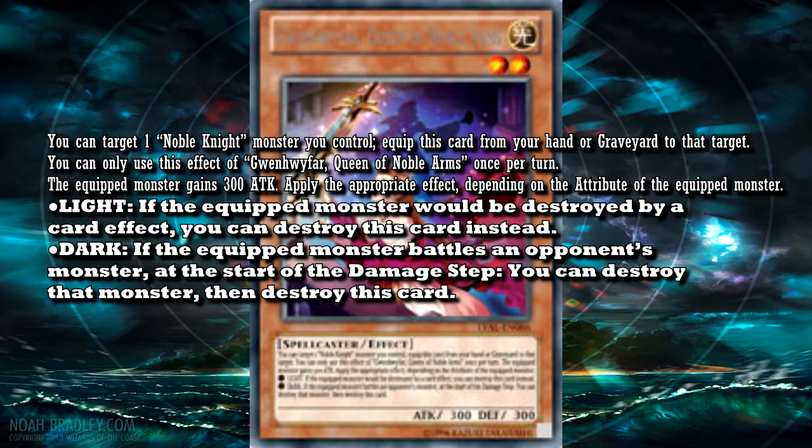Some Noble Knight cards turn into Dark types when equipped, so they'll usually get the second effect, though some don't. Both the Light and Dark effects are pretty good, but I think the Dark one is probably better because you can just pop any card you want. The first one is still pretty good too — it's a blanket monster protection.